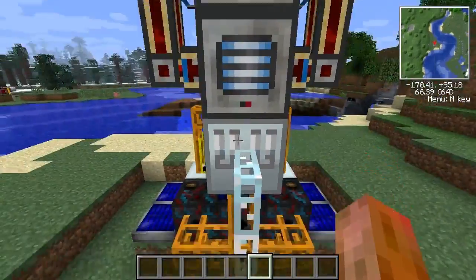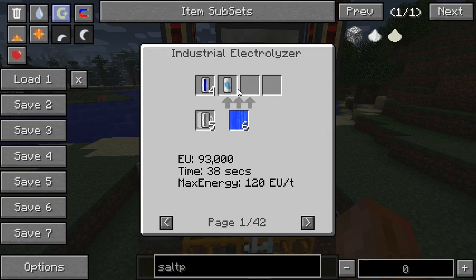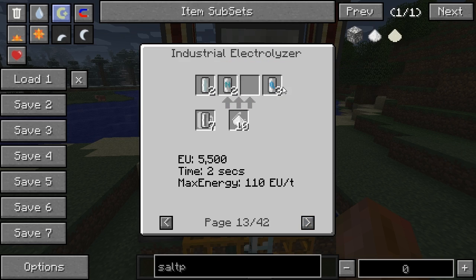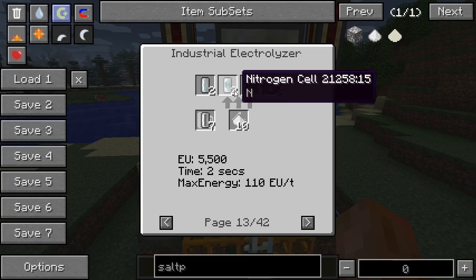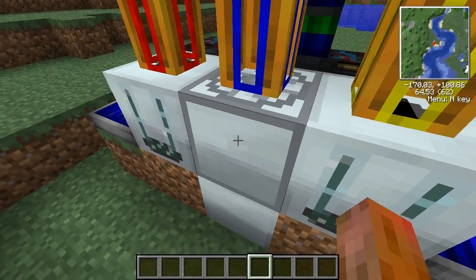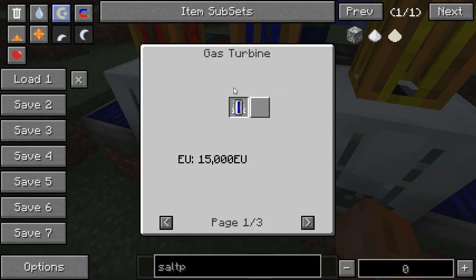The heart of the operation is this machine here, the industrial electrolyzer. What it's going to do is turn saltpeter into potassium, nitrogen, and compressed air. What we really care about is the nitrogen cell — 2 nitrogen cells from 10 saltpeter. Those nitrogen cells go into this gas turbine from GregTech, and they make 60,000 EUs each, so 120,000 EUs total.